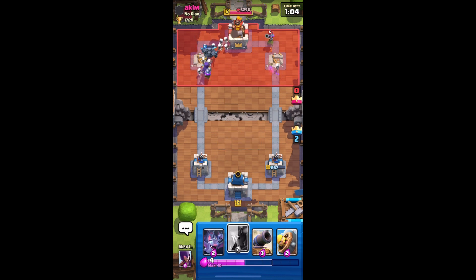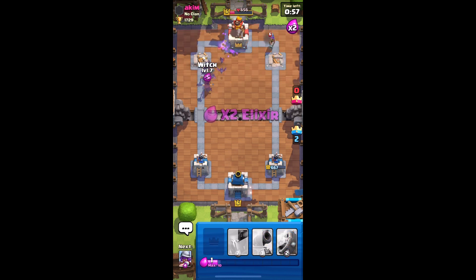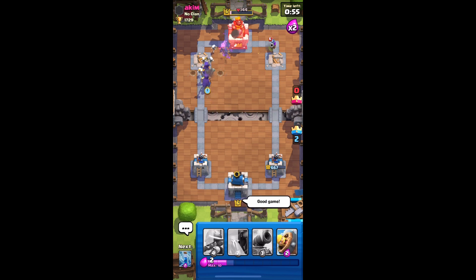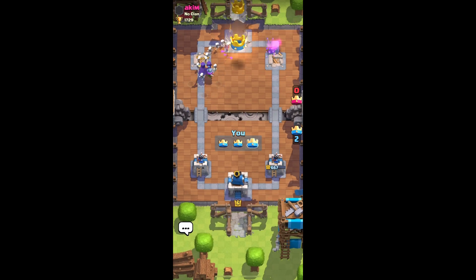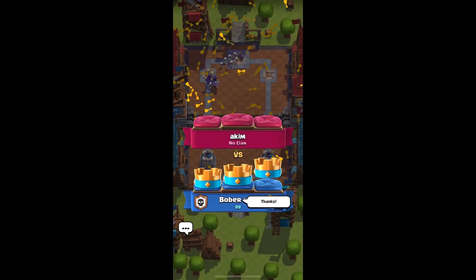We have bats in hand. PEKKA should get two hits — the tower is gone. Let's put skeletons. Can we get another PEKKA down? Do we need another PEKKA down? Let's put another witch — boom, good game! Thanks man.